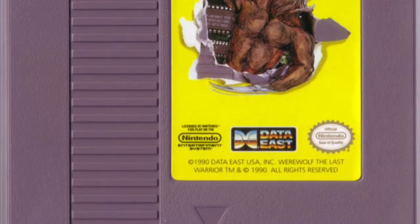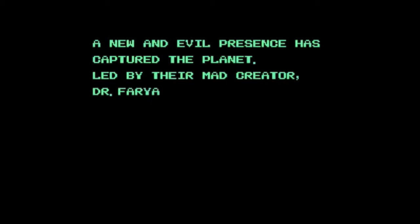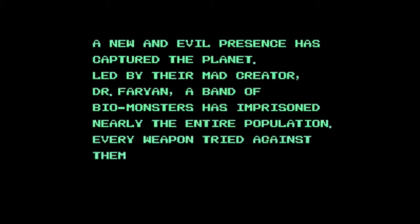Even the cartridge art shows the main character, Warwolf, tearing through the cartridge, so you know it's going to be a good game. The story takes place on Red Earth, Earth's second colony planet. Dr. Faryan adventured into a cave and awoke an ancient evil that turned him into an evil entity. Afterwards, the good doctor created a bunch of evil mutants to imprison nearly everyone on Earth. The only hope for humanity, of course, is a man who can transform into a werewolf.